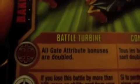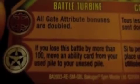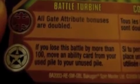The ability is for Subterra and Haos. Since it's a silver gear, if you have a silver gate card you could use both of them. For Subterra, all gate attribute bonuses are doubled - that's a pretty nice effect. For Haos, if you lose this battle with more than a hundred, move an ability card from your used pile to your unused pile.